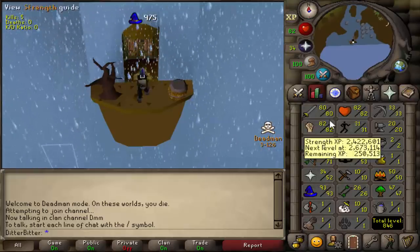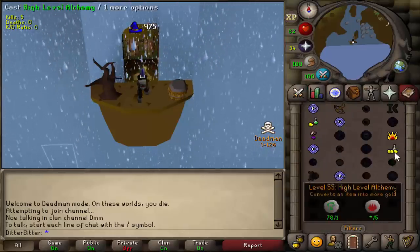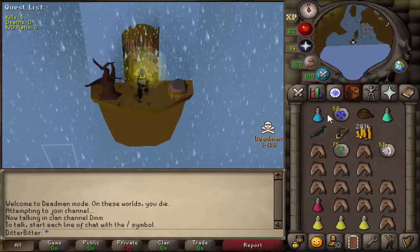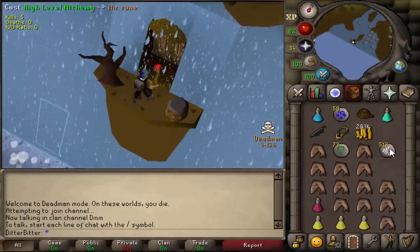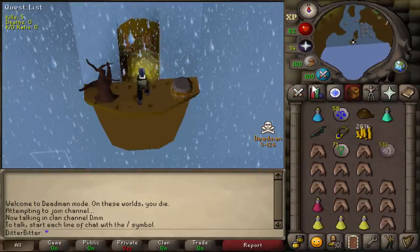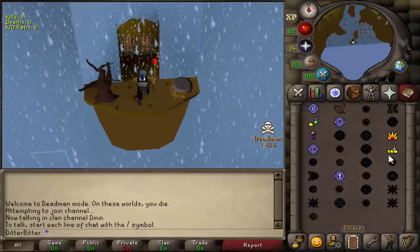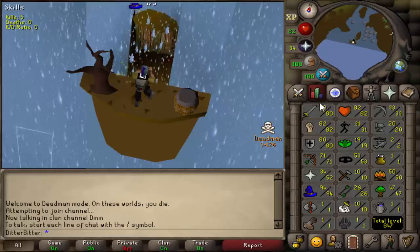So I decided nine hours later to start training. I've gotten myself 80 attack, 82 strength, 80 defense - really toughened up the combat - and we're also about to get 94 magic. We are about six hours away from the end of day two, so 42 hours into demo mode. We're just going to get this 94 mage, go get some gear, and go pking again. Our range is still lacking quite a bit but we'll focus on mage and melee, and we can get range up tomorrow. And we have gotten ourselves 94 magic - let's go get geared up.